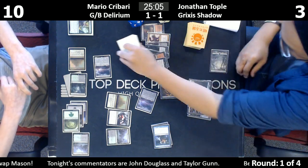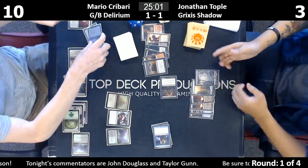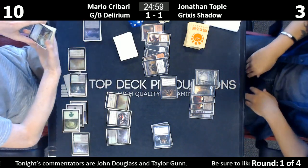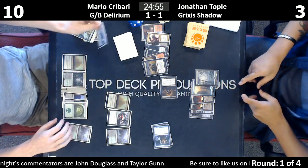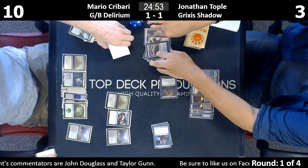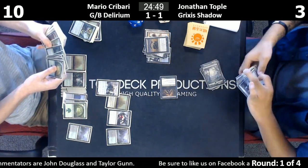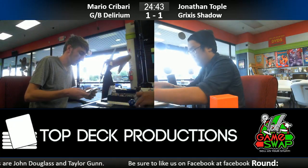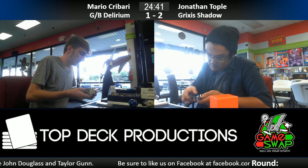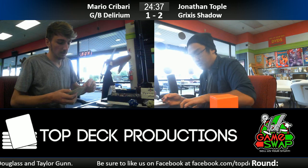Let's see what else he can do. Mario needs specific running draws here — he needs to draw a removal spell followed by any creature to be way ahead in this game. Just Liliana would do it. Liliana of the Veil would have been great — or the new Liliana would have been fine too, because she can get back a creature.